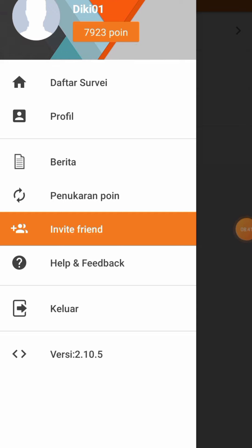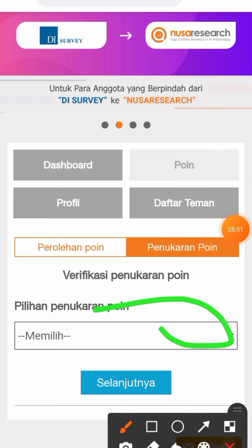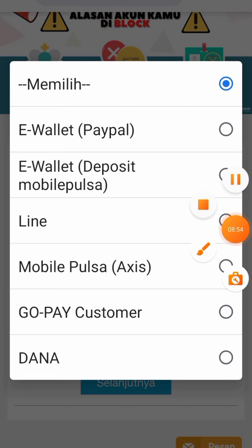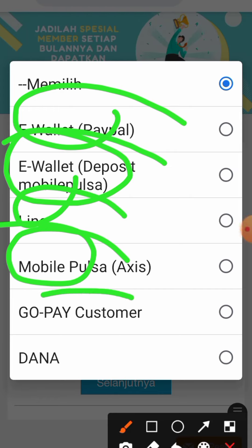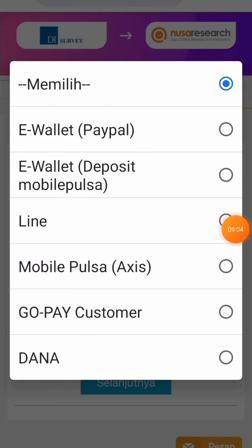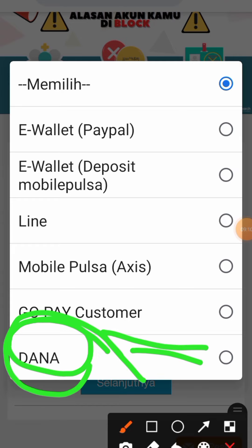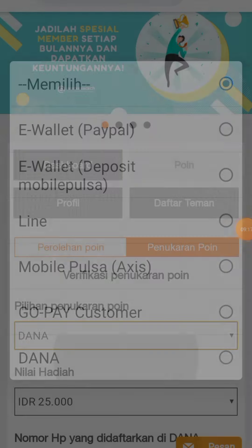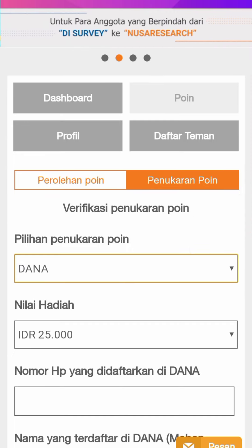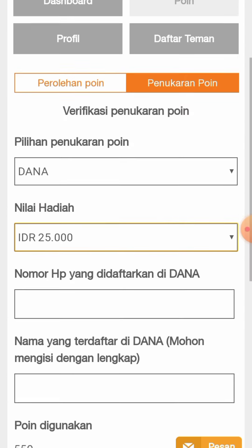Untuk melakukan penarikan, kita bisa klik di bagian penukaran poin. Kalian bisa withdraw ke E-Wallet PayPal, E-Wallet Mobile Pulsa, Line Mobile Pulsa, Exis, GoPay, dan Dana. Penarikan ke Dana yang tadinya tidak ada sekarang sudah bisa. Jadi hari ini kita sudah bisa melakukan penukaran poin ke Dana. Minimal penarikan ke Dana itu Rp25.000.